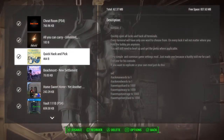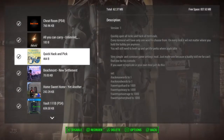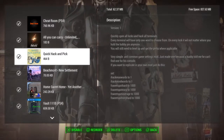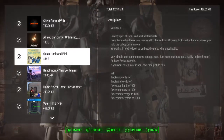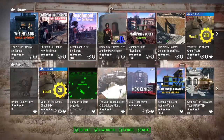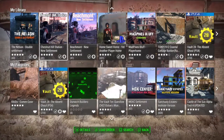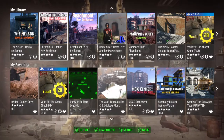The second problem you can have is while loading something and you have something around it. Let's say you got Beachmont New Settlement and Chester Hill Station. I know they're not near each other but I'm just saying if they would be next to each other or near each other.